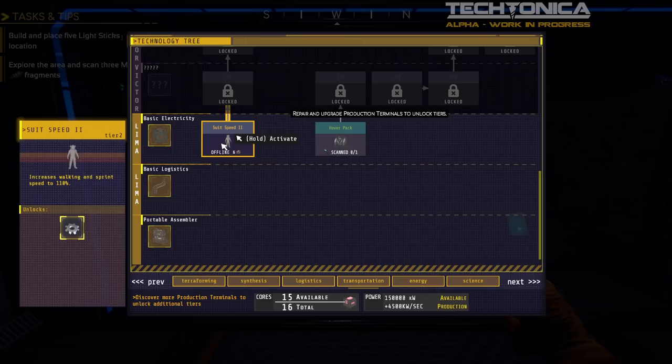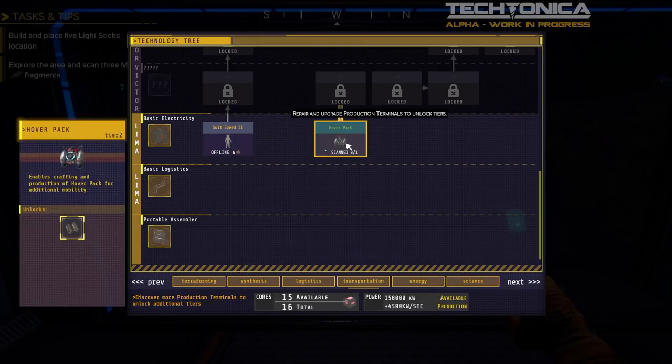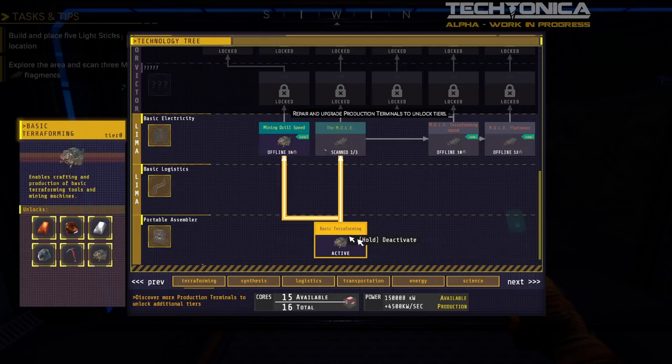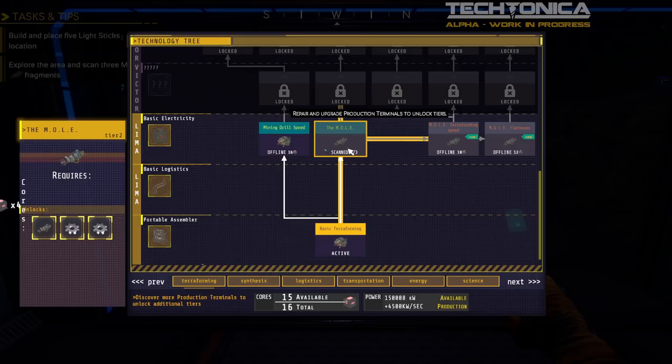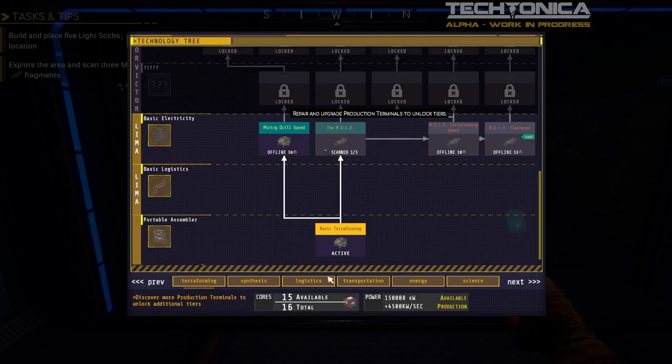Looking at the tech tree: we have suit speed which costs 6 cores, hover pack which we haven't scanned yet, and mining drill speed which would increase mining speed of all drills. The mole is scanned one of three — we need to find two more fragments. We also see the assembler, planter, thresher — not yet scanned. We have the long inserter but not the fast inserter. We can unlock lights now.